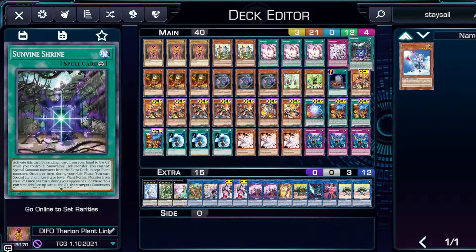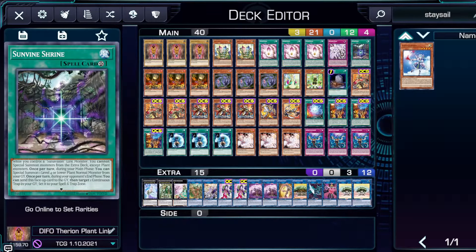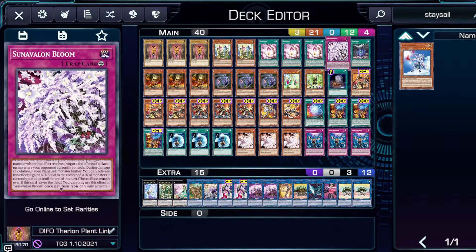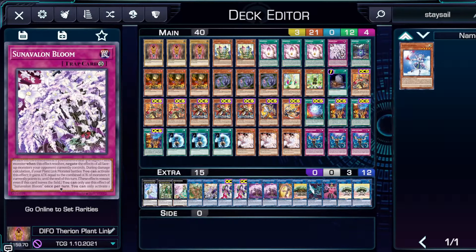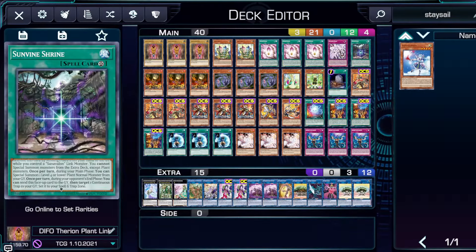We also play Sun Vine Shrine. Activate this by sending a card from the hand or graveyard, and you can't special summon from the extra deck except plant monsters. Once per turn during your main phase you can special summon one level four or lower plant monster from your graveyard, and once per turn during your opponent's end phase you can send this face-up card to the graveyard and set a continuous trap from the graveyard to your spell and trap zone. The set effect can set your Sun Avalon Bloom or Imperial Order — it's any generic continuous trap. It doesn't survive that often if they break your board, but if it does stay you have at least two link fours, providing an extra negate for your turn three or four. Sun Avalon Bloom is the main target; Sun Vine Shrine is also an extender if you already have Sun Vine Sewing in hand.